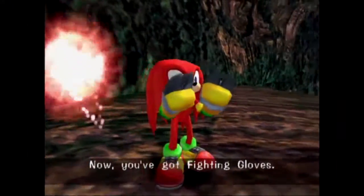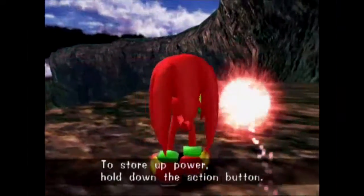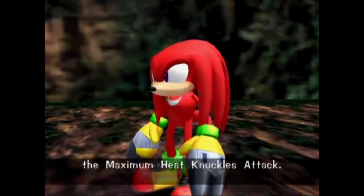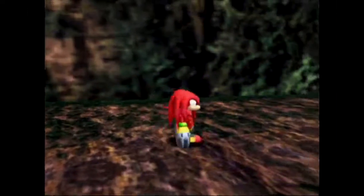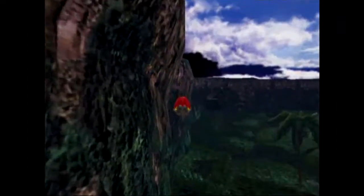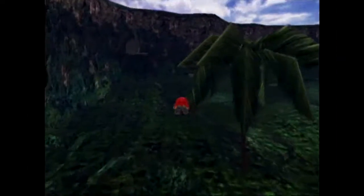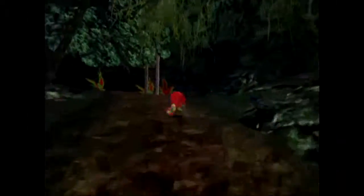Now you've got fighting gloves. To store up power, hold down the action button. Now you can do the maximum Knuckles attack. If we just hold down B — that basically acts like the light speed attack. But since there are no enemies around here we can't exactly use it, but I thought I'd show that off.